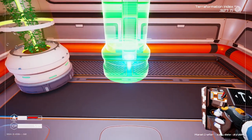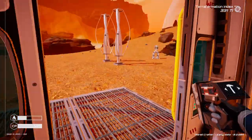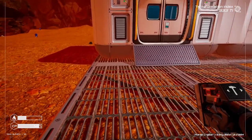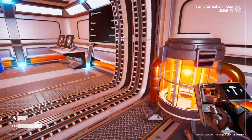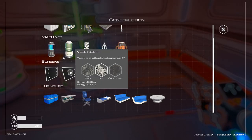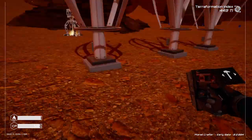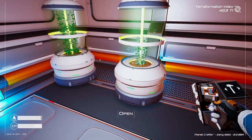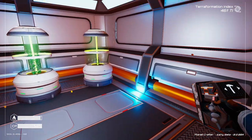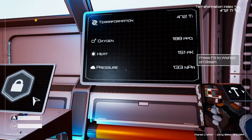Let's make some more vegetable tubes and then call it a video. We're almost to 500 Ti. The terraformation is going up — oxygen is climbing faster because I've got three plants going, while heat is from one heater and pressure from one drill. This oxygen is going to skyrocket. I'm halfway to unlocking solar panels. I also preemptively put up another wind turbine to handle the extra power load.